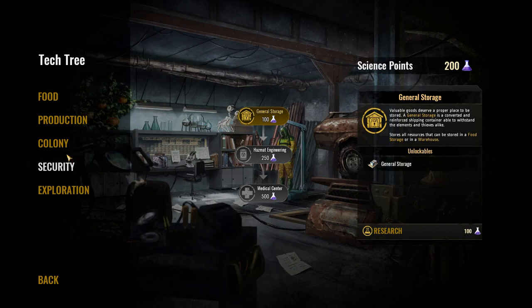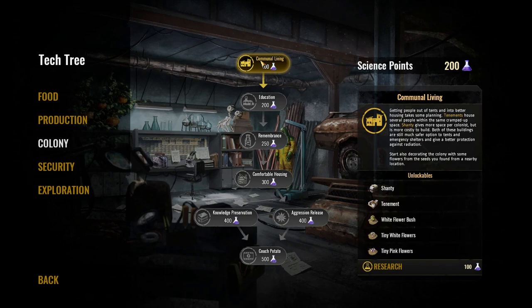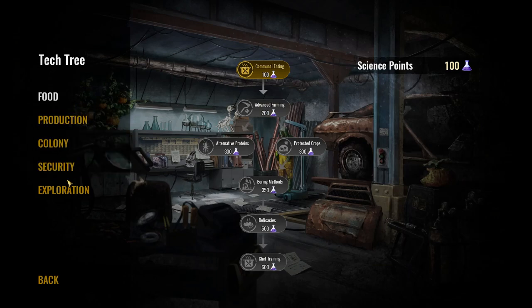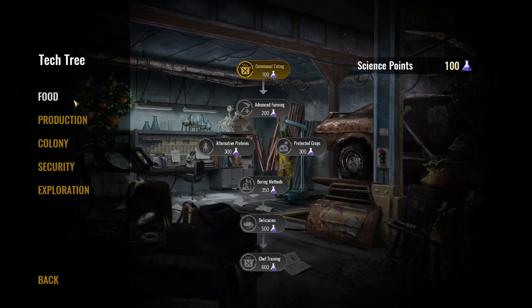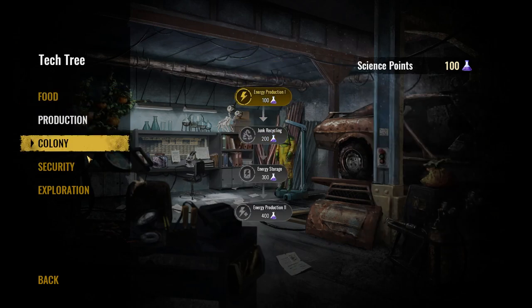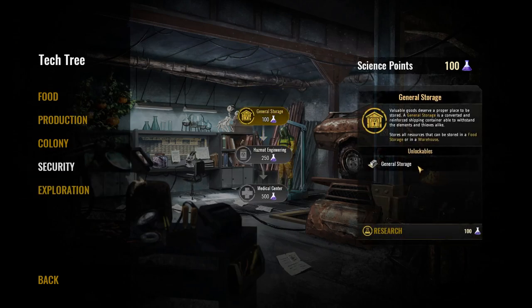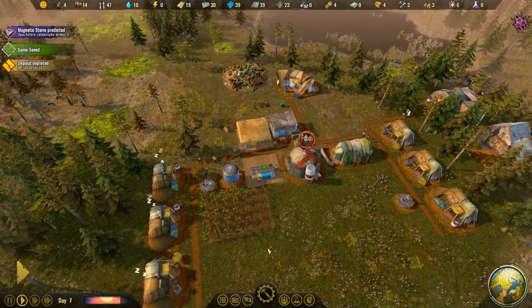I feel like communal living is the way to go — get them better places to live. The communal eating requires a lot though. Let's go with communal living — looks like we can actually do two, and it researches automatically, nice. We could do general storage too since you don't have problems with thieves until you do, and then all your stuff is gone. So yeah, let's go ahead and start getting those built.